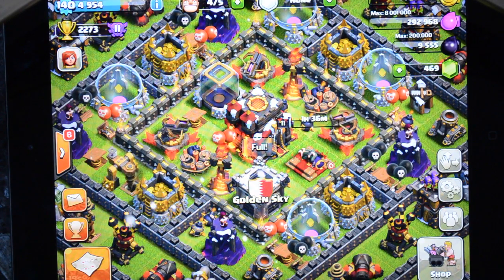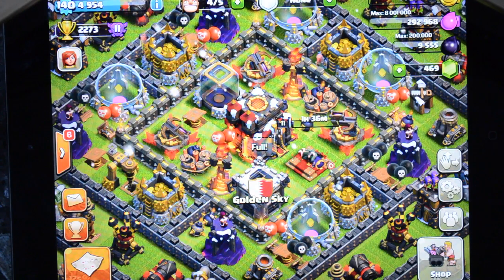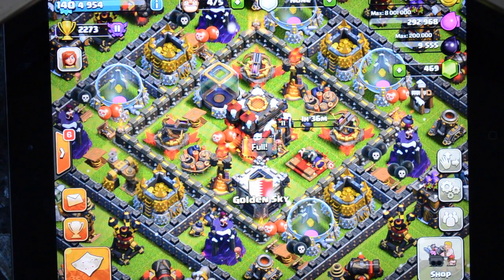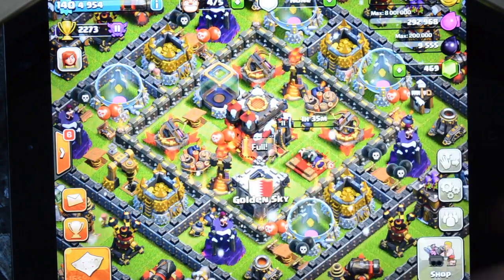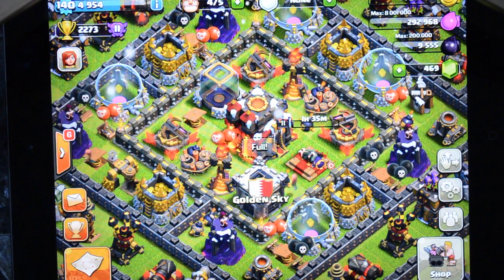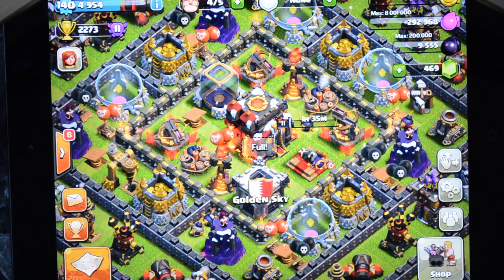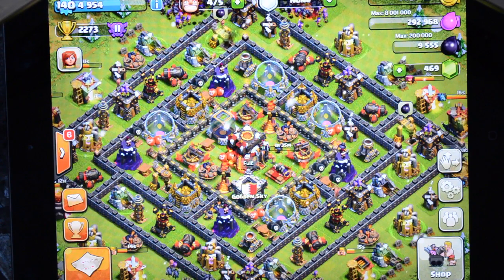So remember, when you're toggling between game centers, you must have each account associated with the game center, and you must have written that email address and password down. Because if you lose those game center account details, or if you haven't had a game center associated — and the way you know whether it's associated is when you open the clash, it'll pop up saying welcome, Daddy Dadson, or whatever it happens to be. In fact, that's my game center, so if you want to add me, Daddy Dadson, you're more than welcome to. I accept everybody, all my fans. Make sure it's associated, write the details down, and then follow the instructions at the start of the video. Thank you very much for watching. I'd love to read your comments. I hope you have a fantastic Saturday. Happy clashing. Bye for now.